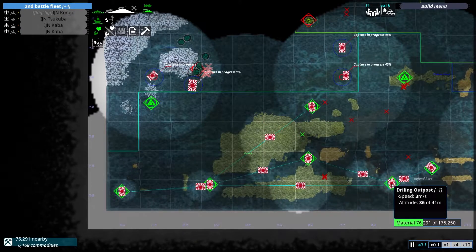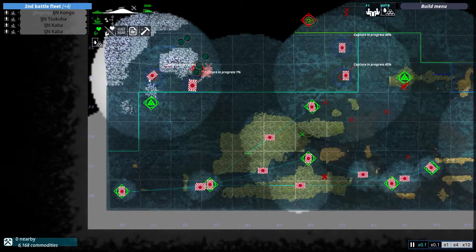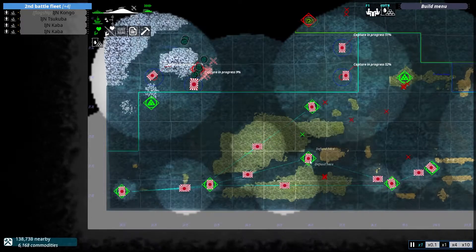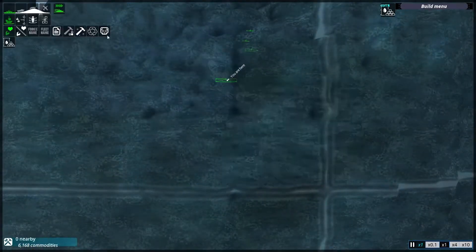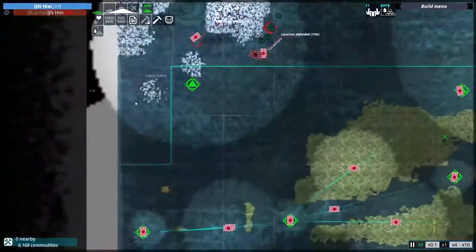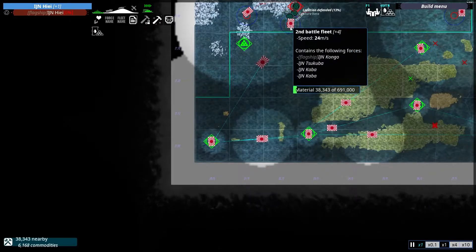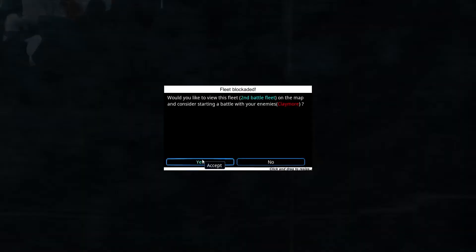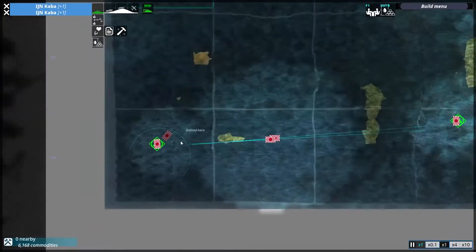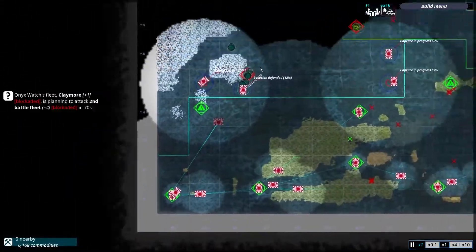Welcome to episode seven of IJN versus Neder. This entire episode is just one big battle I wanted to fit into the previous episode but couldn't because it's about 20 minutes long. I had to dub over a good portion because my dad showed up and started talking to me. This is also going to be the last episode with my Discord friends in the audio, as it's kind of distracting. Today I'll be continuing my advance against the Onyx Watch - hopefully once they're defeated I can get some cool 1935 technology.